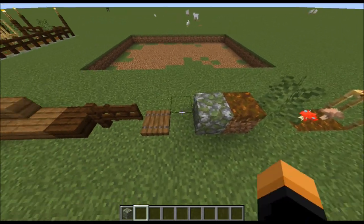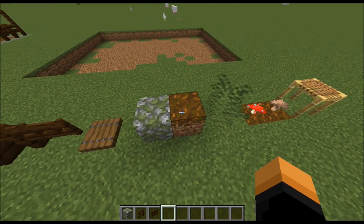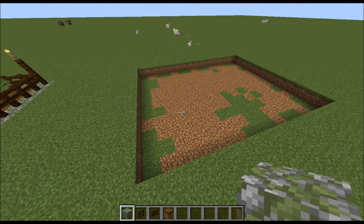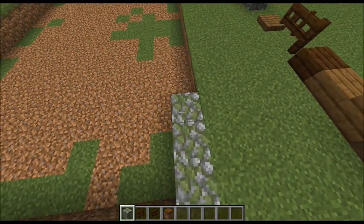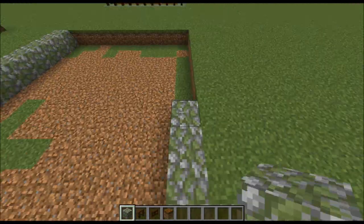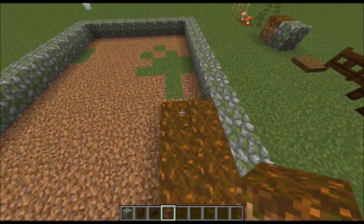To start we're going to need mossy cobble, dark oak fences and dark oak fence gates, and we're also going to need the podzol. We're going to come over here to this big area that I've dug out, and we're going to do a 15 by 11 square with the mossy cobble. Now that that's done we need to fill in this entire area here with the podzol.